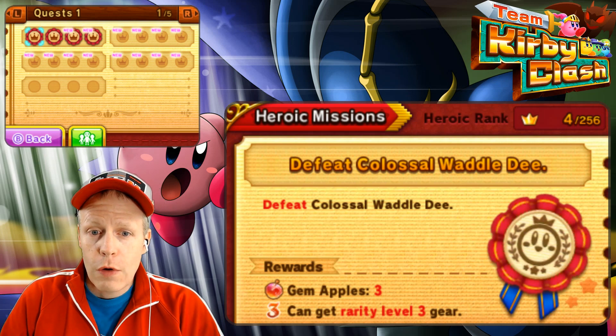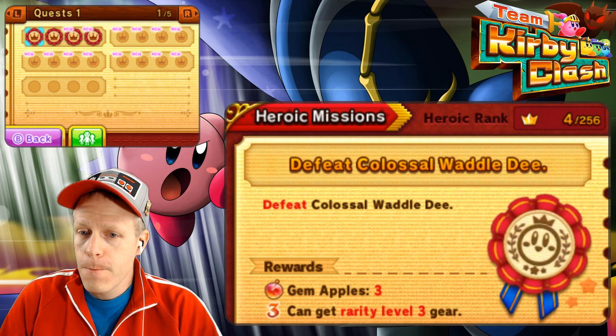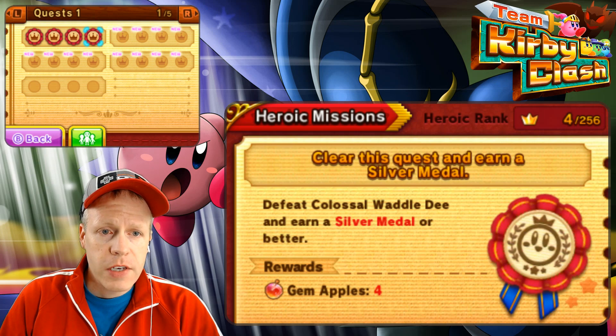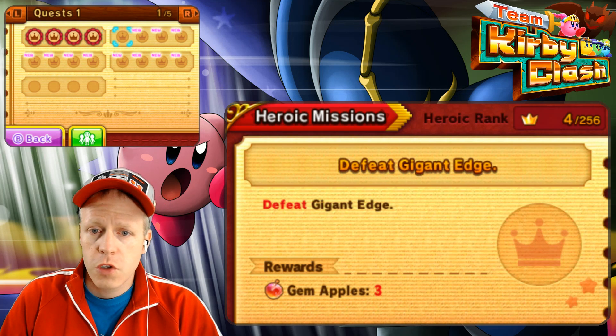So we finished our first quest. We defeated Colossal Waddle Dee. Got a gold medal, which is really cool. So we're in the Heroic Missions area right now, looking at our quests. The next quest — no one goes down in battle. We got all of these here, actually. These are all of the little certificates that we got for quest one, so that's super cool.